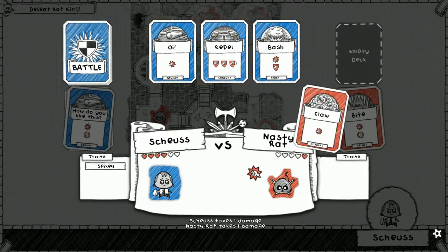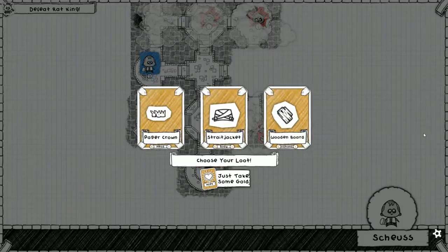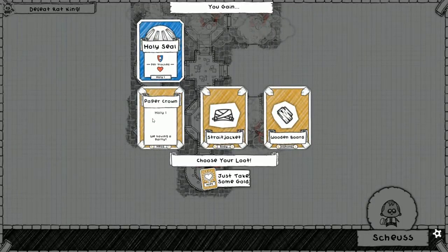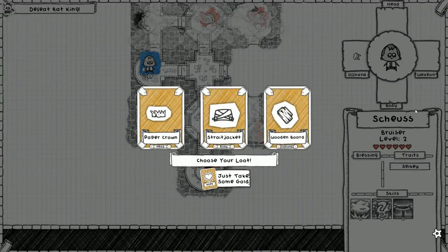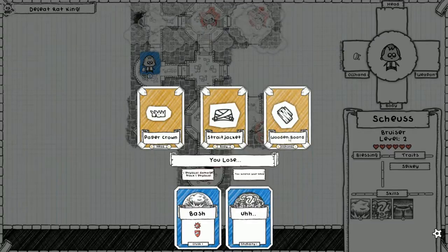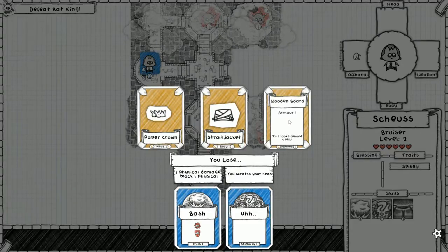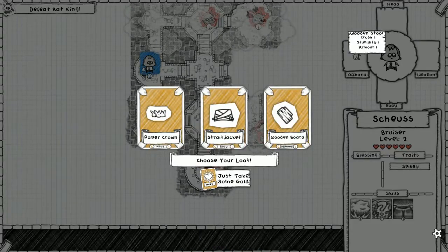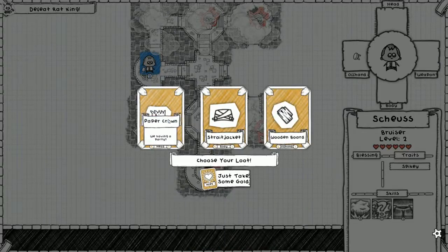Bite is unblockable - 'How Do You Like This.' Then Claw - that's the game. When you get the kill with a block-only move, you get the Paper Crown back. Another thing about this game - these cards all go to my body, I equip them. I can only have one item in each spot. Wooden Board would go in my offhand, but if I take it I lose the Wooden Stool and only gain the Armor One card. Going Paper Crown of course.